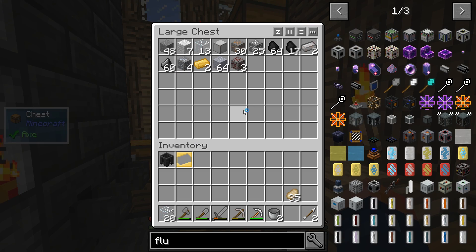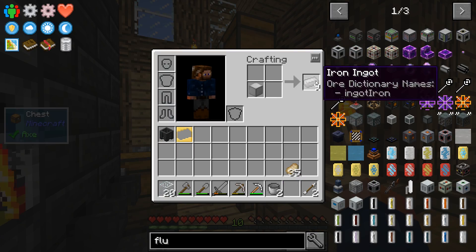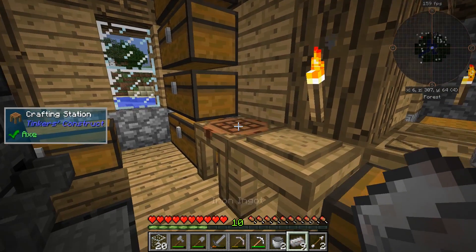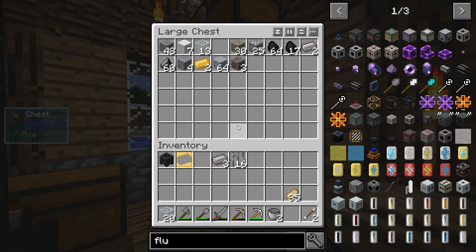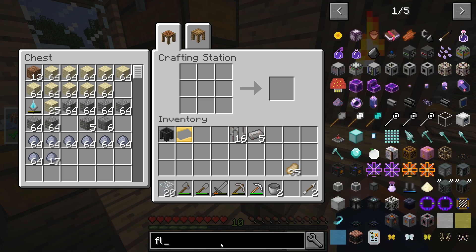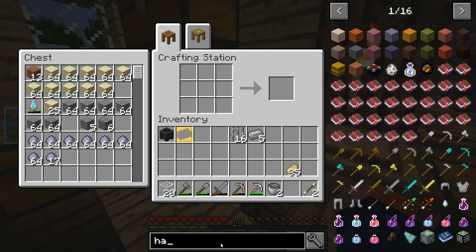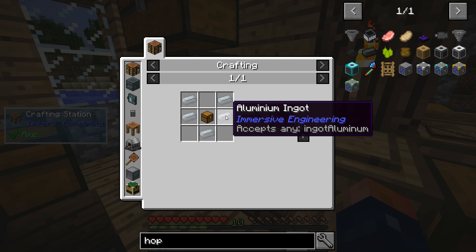I do have a block of iron on me that I got just a little bit ago, so that'll be enough to get some iron bars. We're also going to need a hopper. Hopefully the hopper recipe hasn't changed — nope, old vanilla hopper. Oh wait, it's aluminum.